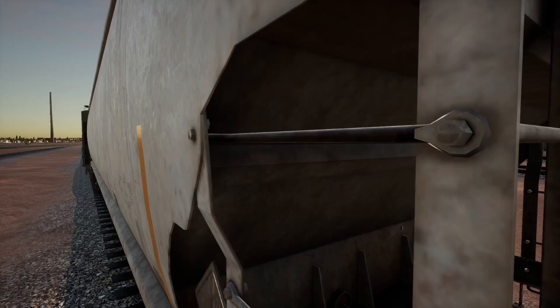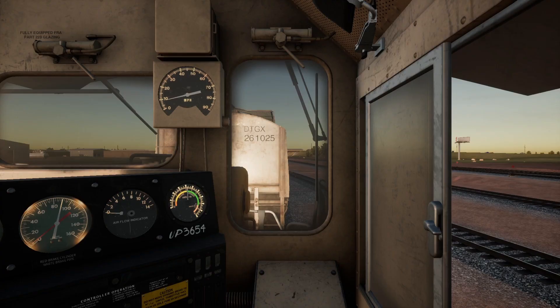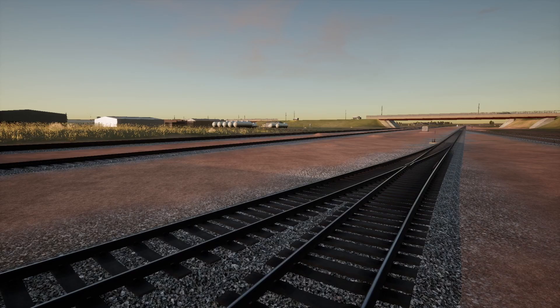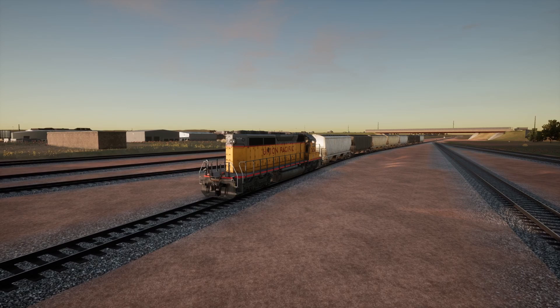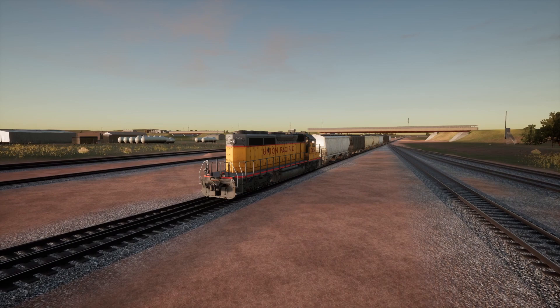The objectives should only be: the industry you're going to, what cars you're dropping off, what cars you're picking up, and what's the next industry. That would be awesome. If you go to an industry and you're supposed to pick up two cars and drop off two, but there's three cars there, you may have to do a little shuffling — but you figure that out. You figure out how to back up, shove off the one that stays, pick up the two, replace them with two new ones. That's the fun — solving the puzzle. And that's completely taken out of the game.